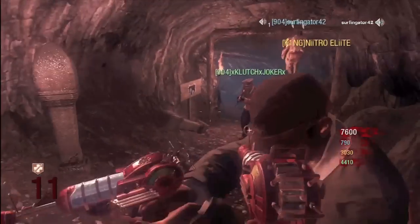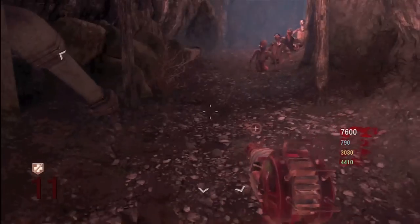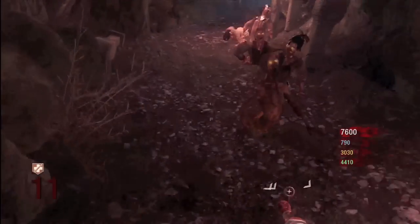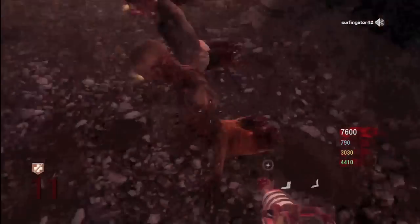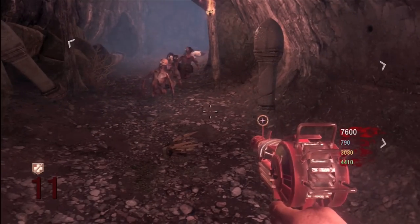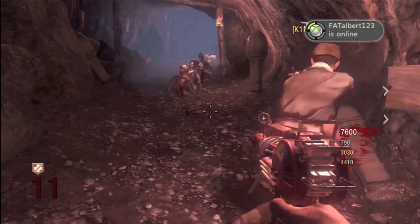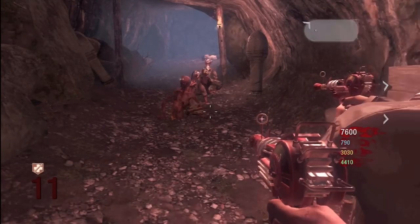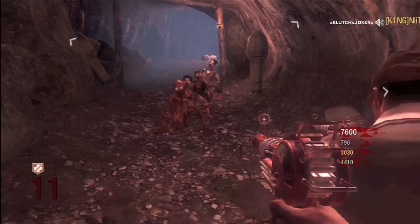Once you've done that and you have all four of the holes plugged, you're going to need to go over by the waterfall area. There's this thing you push in that says 'do not press X' and you're actually going to press it, and it's going to increase the water pressure or something like that, and that will finish this step for you. It's a really easy step.